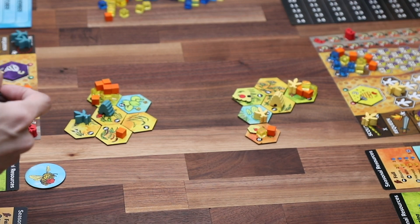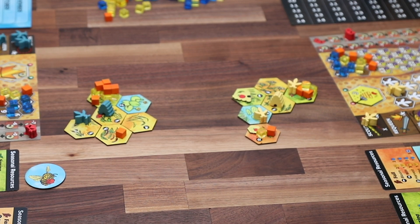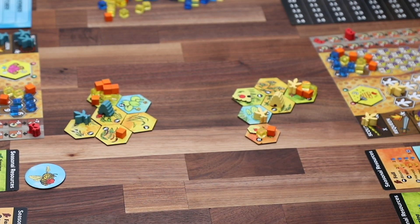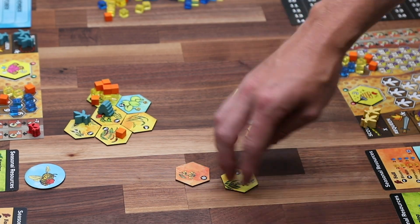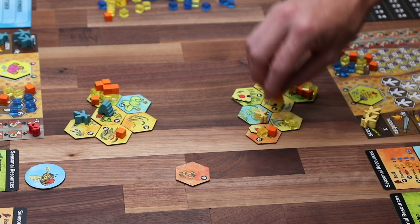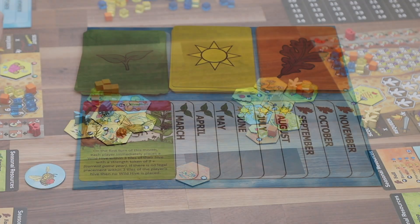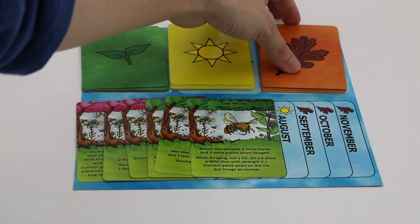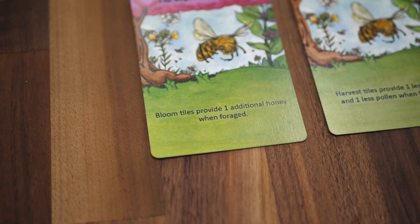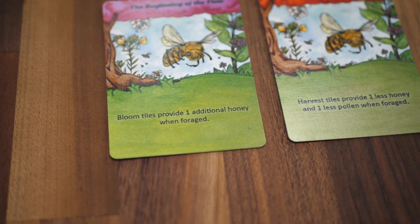To begin, the first player chooses an action to take with one of their workers. Then the next player takes an action, so on and so forth, until all of the workers have been used. Once this happens, it's time for the next round to begin. Rounds of play in Beelives are called months, which take place over the seasons of spring, summer, and fall. This is represented on the season card board. Each month has a season card that puts certain weather effects into play that may help or hinder you.